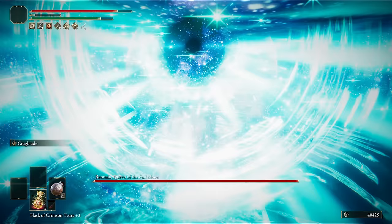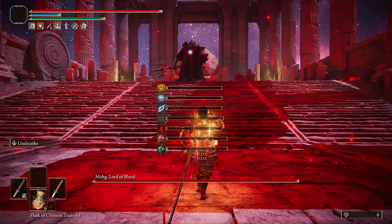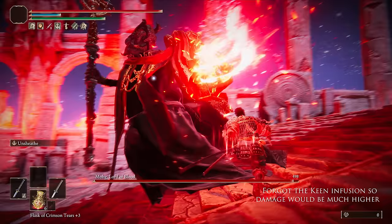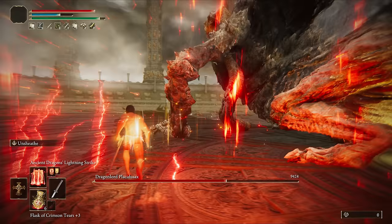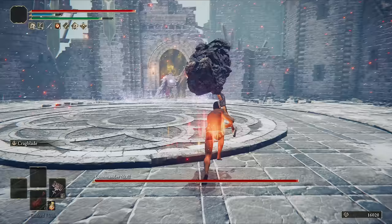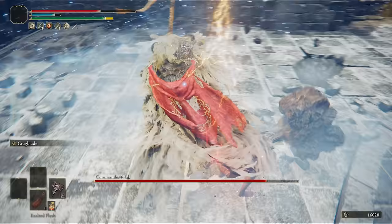To prove it, I made a save file at this point and messed around a bit. First I went and grabbed the Nagakiba, then leveled it and my Uchi up, respecced everything to Dex — which our Samurai starting class is perfect for — and voila, a ferocious dex build. Regular viewers may also be thinking of that Samurai faith build I made a few weeks back: if you grab the Rotten Winged Sword Insignia and respec to pure faith, you have a monstrous faith build that's just as good with incantations as it is with melee. I reloaded, then went and grabbed the Giant Crusher, used Radabeast runes to level it, and without any further adjustments we have the best bonk and we're ready to head into the DLC.